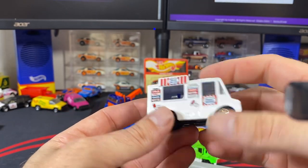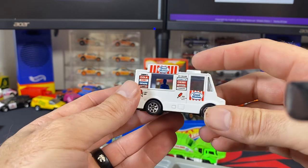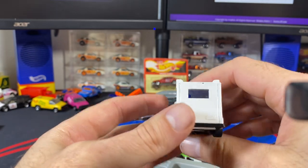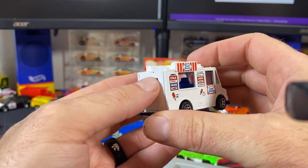We've got the Good Humor Truck — this one with the red and the more tampo and the seven-spoke is really the main variation and the easy identifier for this one. All these newer ones have a smaller window in the back, whereas the earlier ones have a large window.